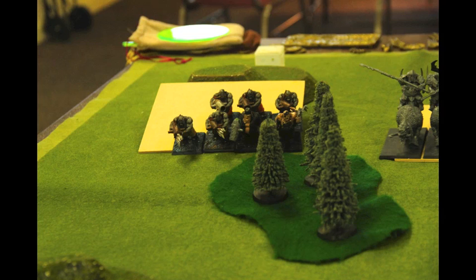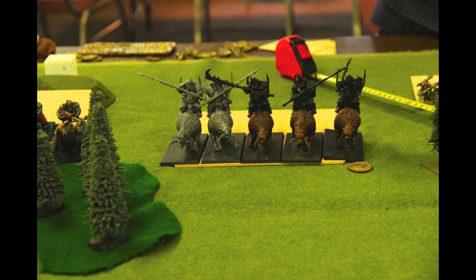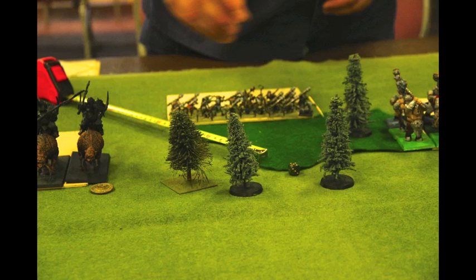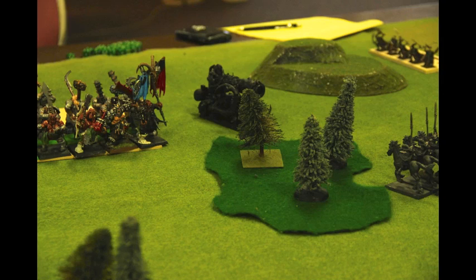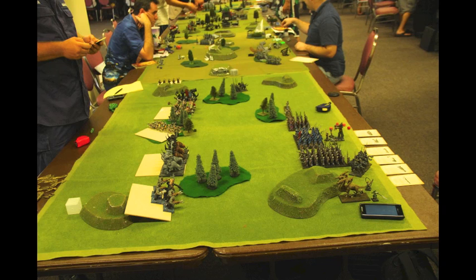He gets plus one to the roll, wins first turn, and begins his movement phase. Everything moves up forward — nothing too big. When he enters the Mysterious Forest, it turns out to be a Wildwood. I think he loses some Gnoblars. Then his Cannon moves to get some shots on my Fast Cavalry. This is the board after movement.